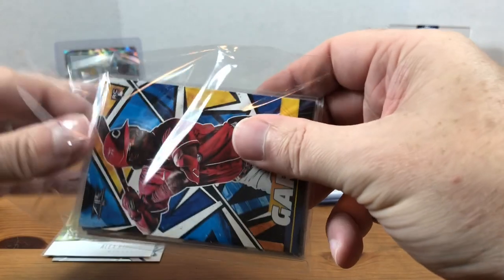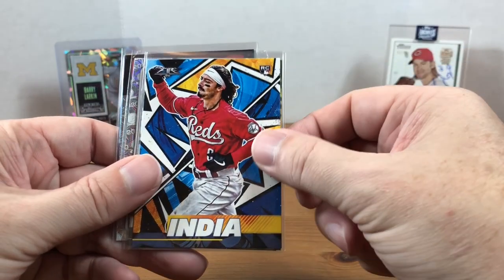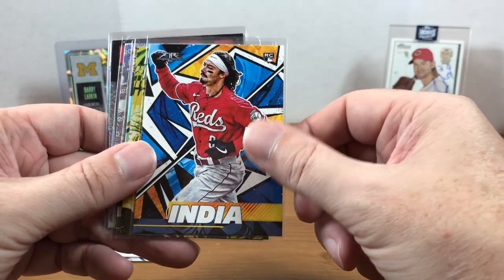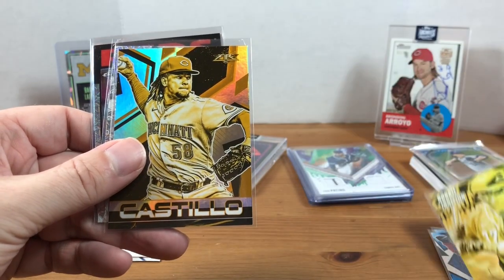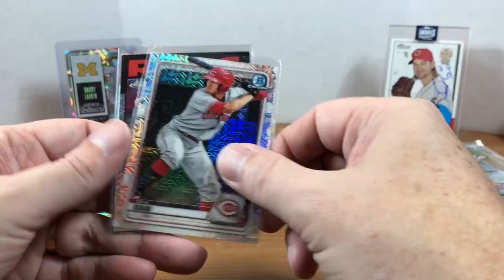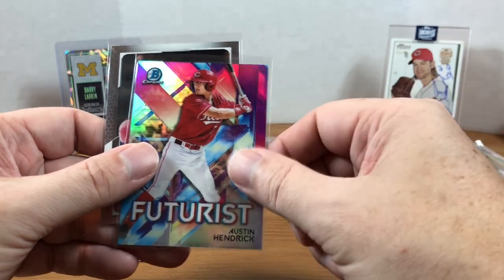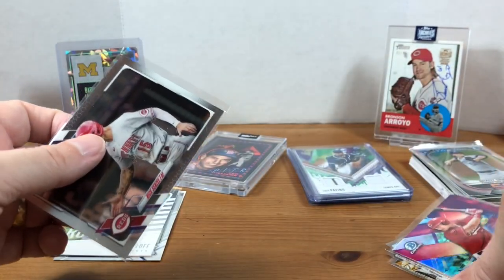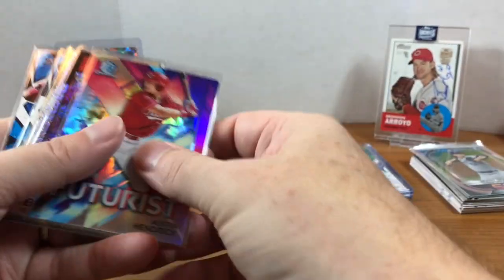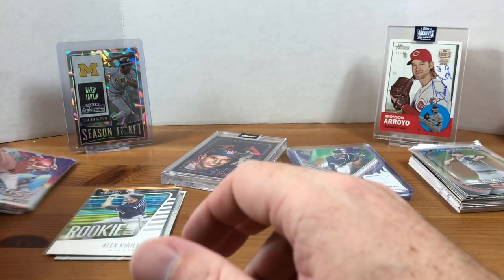Let's go through these bonus Reds cards that he sent over that I can add to my PC. We got Topps Fire Jose Garcia, Sonny Gray — now you're speaking my language, Doug! Jonathan India — thank you very much, I do not have this one and I haven't opened any of my Topps Fire. Tyler Stephenson, Aristides Aquino gold-minted, Mike Cianni, Roman Chrome — you know I love the mojo refractors! Barry Larkin, Austin Hendrick Futures, and a Nick Senzel. These are great, I don't have a lot of these. If you want to put together some Reds mystery packs, maybe think about doing team packs too — I would definitely buy into those.